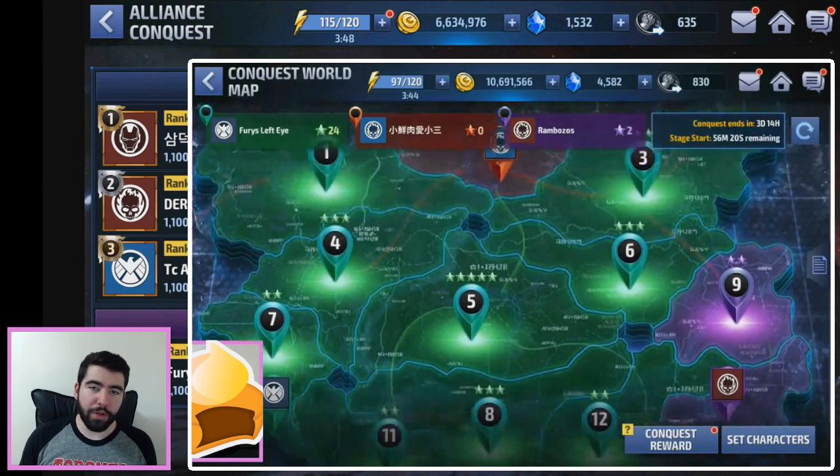Zones are denoted by their number, which is pretty much random, but more importantly by the number of stars. Two-star zones are the weakest, three-star zones are medium, and five-star zones are the most difficult. When you initially attack before anyone has conquered the zone, you're going up against AI opponents — Netmarble made a bunch of AI teams you have to fight and beat in order to conquer the area.